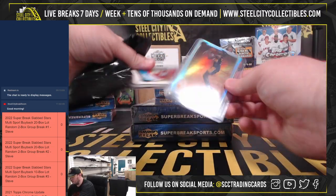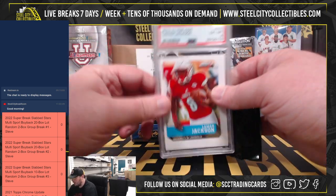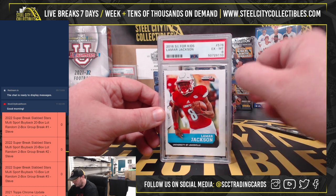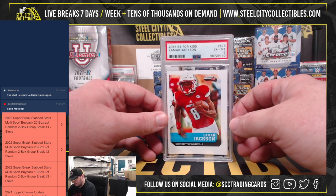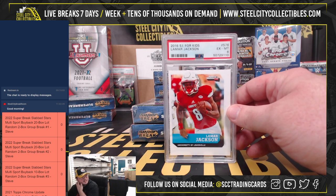There are two cards in this one. First one is gonna be a Zaire Wade Super Glow, and we're gonna have a Lamar Jackson SI for Kids PSA 6. Some of those SI for Kids are tough — if it's a corner one like this, you've got the end of the page. I used to get them all the time; they're perforated. Can't remember if there's 6 or 9 on the page.